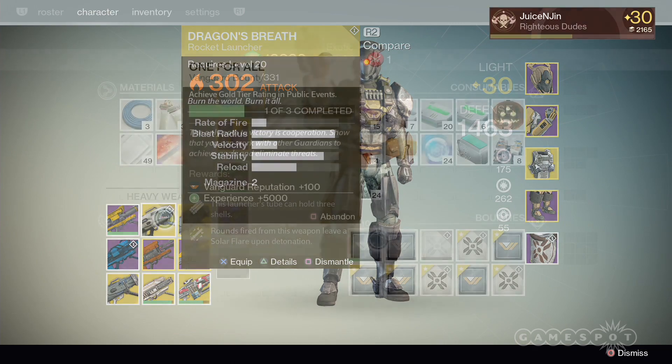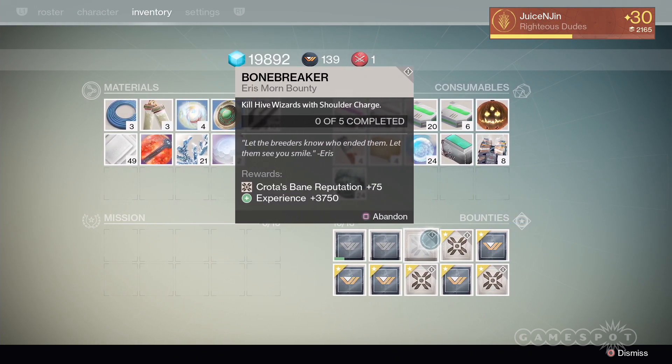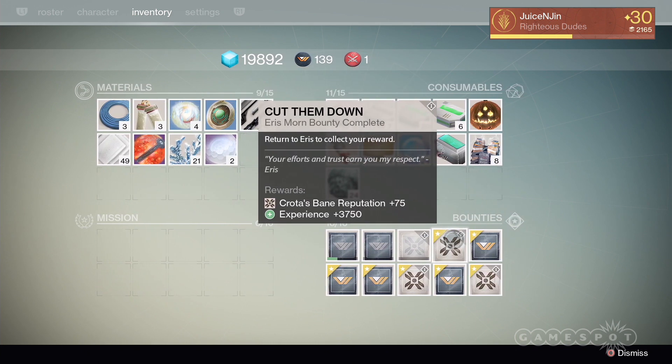Another pro tip would be to save turning in all your Thursday bounties so that you can level up your new exotic faster. This way you can capitalize on both Thursday and Friday's bounties.